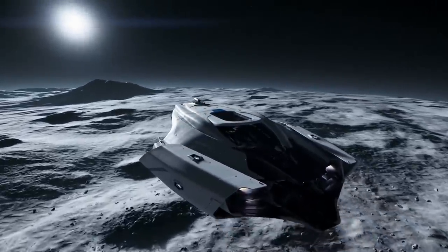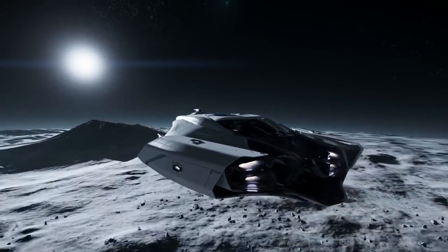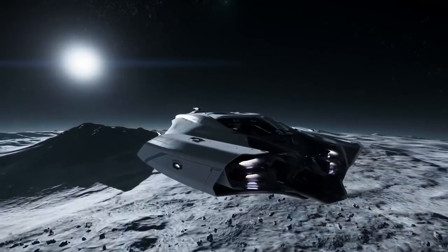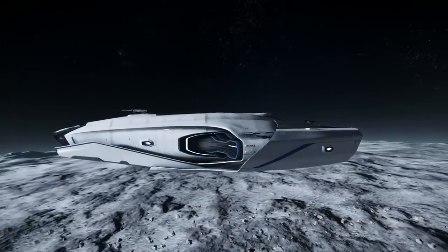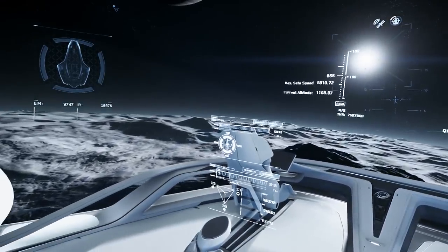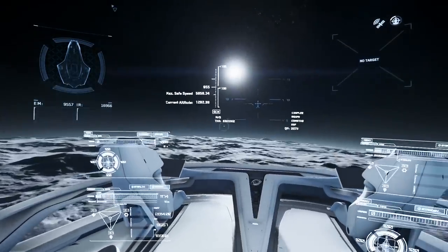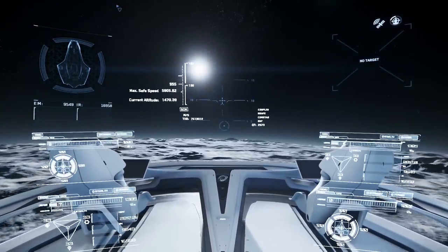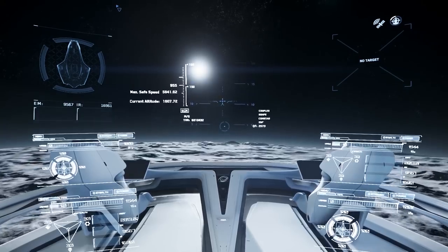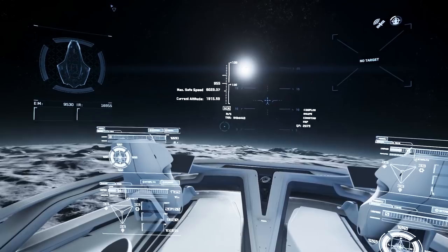One nice thing to note is that depending on the server you can get some incredible performance now. Just after the patch had landed and before CIG turned on extended logging, myself and a few of the sync members hopped on to find we were getting 90 to 120 fps in Olisar alone. It isn't quite that high now, but here's hoping we get those lovely performance tweaks implemented to make things smoother until we get bind culling and container streaming in 3.3.